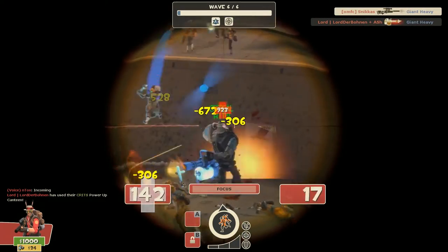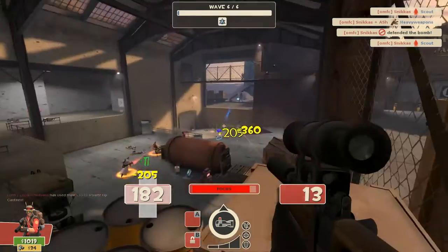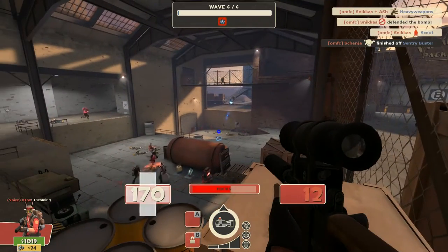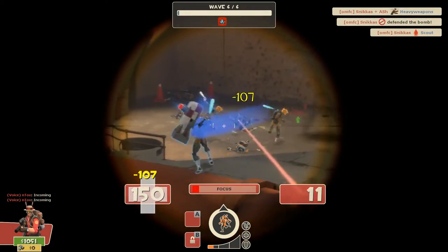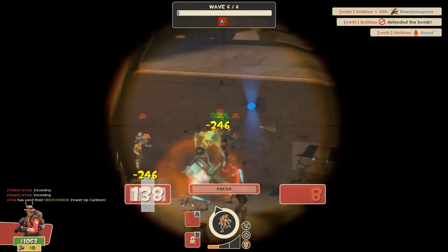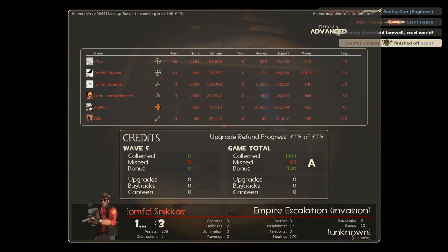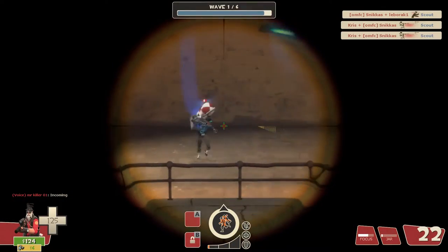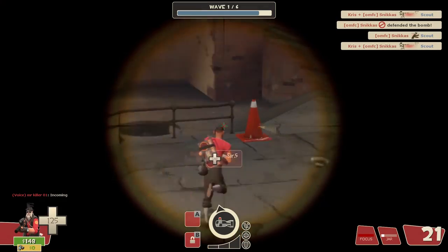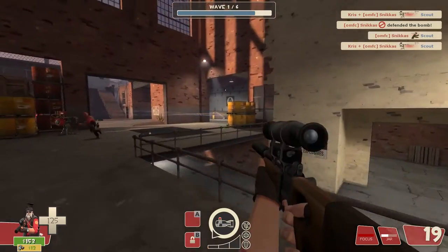Moving on to the secondary, I use the Jarate in conjunction with the Bushwacker. I can easily identify and slow down spies as well as other enemy robots such as super scouts. But most importantly, you want to make sure that everyone gets mini-crits on the enemy robots. I take the Bushwacker as the melee weapon of choice because with the Jarate it just makes sense — you get guaranteed crits on Jarate'd enemies.